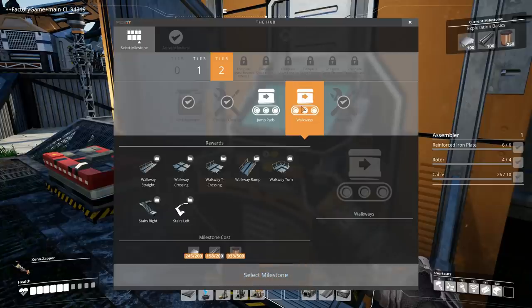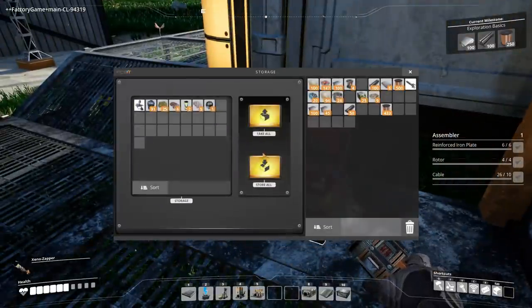We have jump pads and walkways — that doesn't really empower our factory. So at the current tech level, we need to work with what we have.